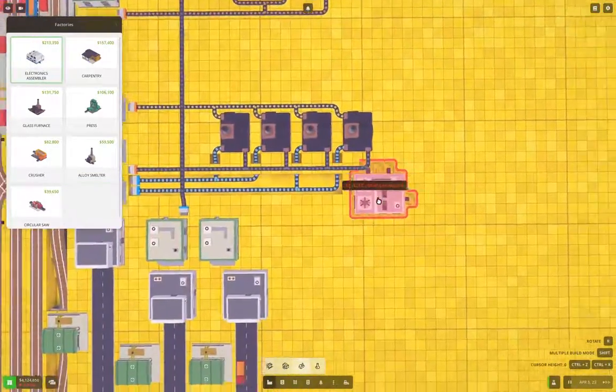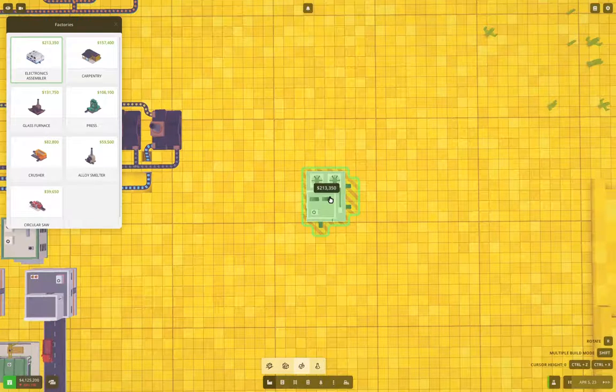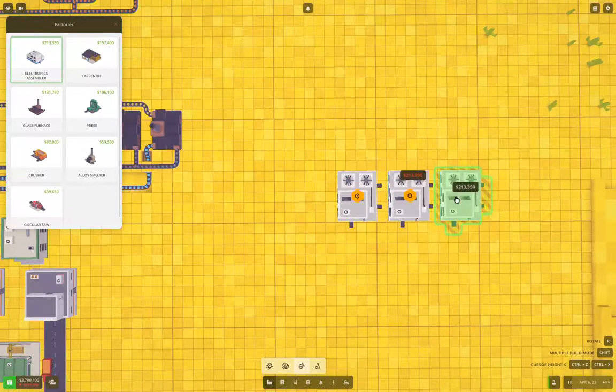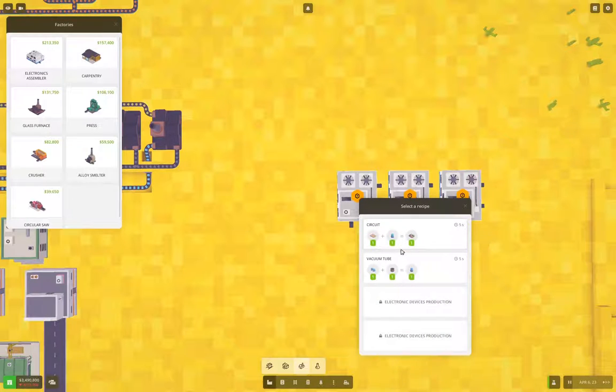So we'll start with an electronics assembler. How are we doing the inputs? Yeah, we could do them like that. Let's put this over here — one, two, three. Let's start with three of those. Can I get this to go straight in? I think I might be able to.